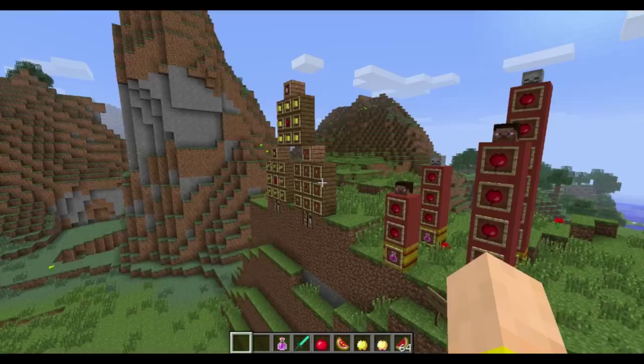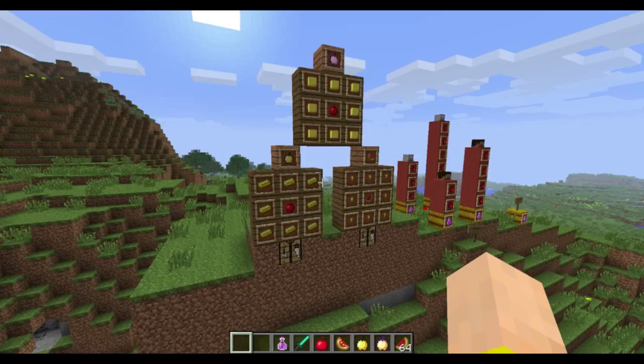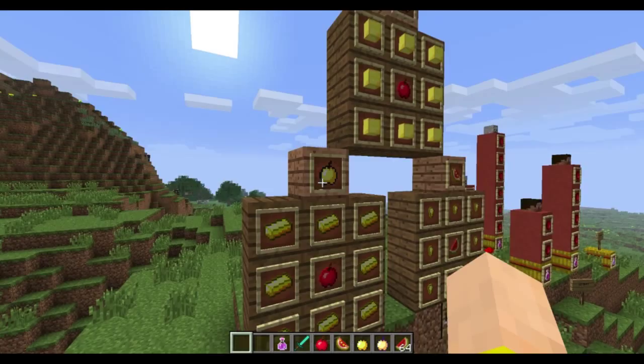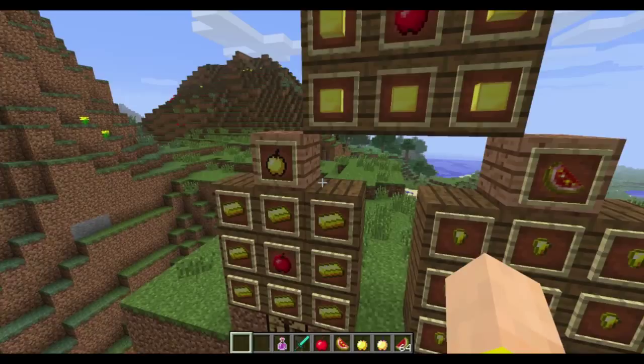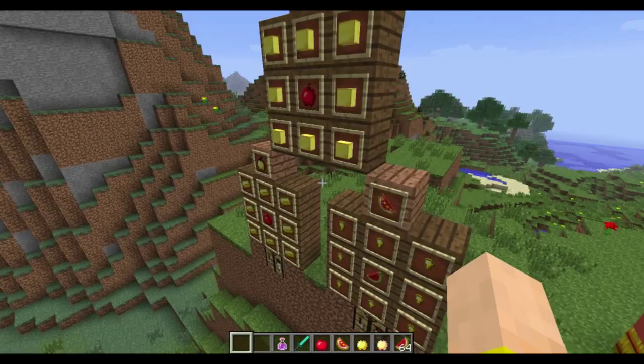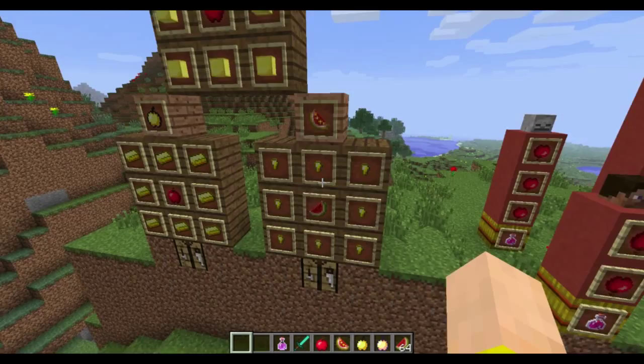I'll go through them quickly, then go into the command and game rule. The first big change is that Golden Apples — the standard variety — had their recipe change from using gold nuggets to using gold ingots, so they're a little more expensive to make. They actually recover a bit less health, about one heart of regen. The glistening melons used for healing potions are also changed — instead of one gold nugget, you need eight.